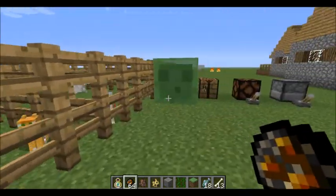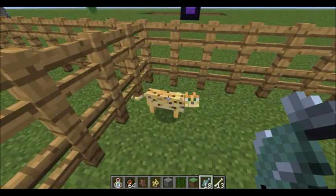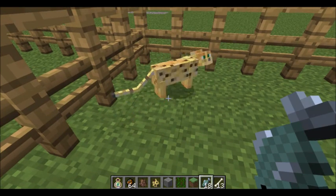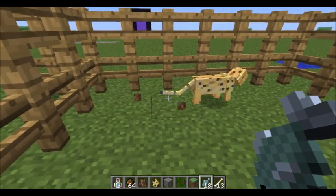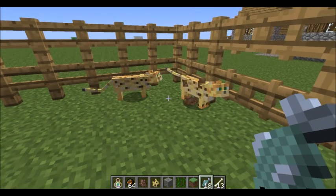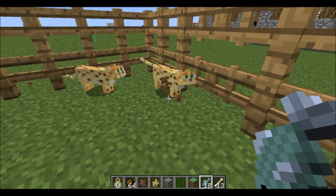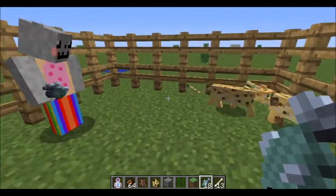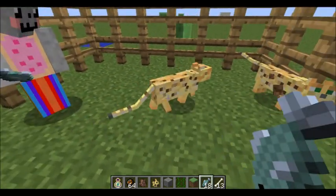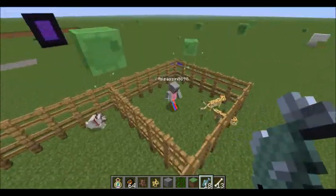There's kittens! You tame them from ocelots. All you have to do to tame a kitten is feed it raw fish. You have to wait for it to come to you — don't approach it. It'll come to you. It's a little buggy in multiplayer, of course.